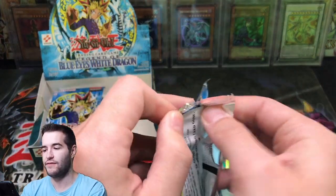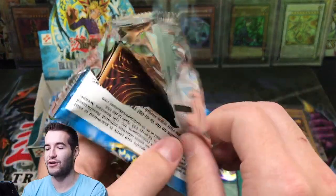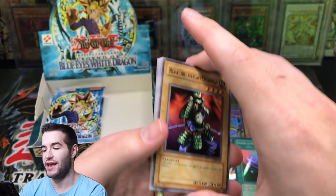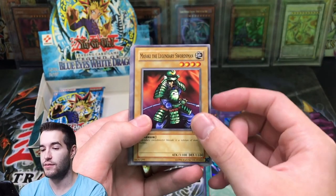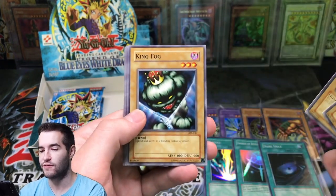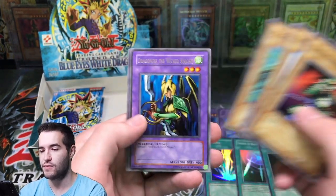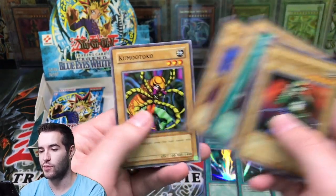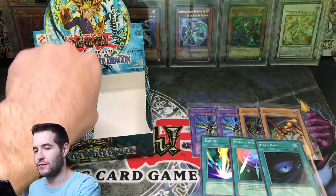We've got maybe a third of the box left and we have pulled absolute fire. Let me know if you guys are enjoying this LOB box in the comments, and if you want to see more — it's going to be fun. Dark King of the Abyss, King Fog, Mizurizame, Dragoness the Wicked Knight, Yami, Dark World Thorns, Enchanting Mermaid, and Kumutoko.